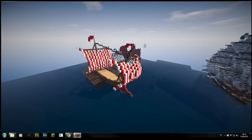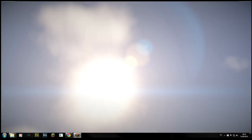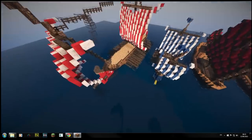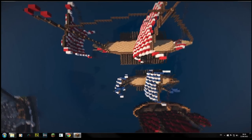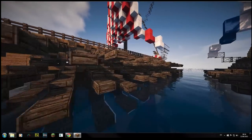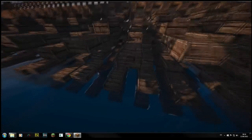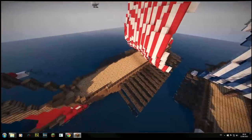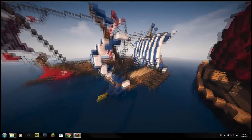Now moving on to the medieval section — switching over to the Conquest texture pack. These are the sailing-type ships. We have the trireme, which is absolutely huge — I had to upscale it a lot just to make the oar banks fit. You can see the bireme there as well, which is also pretty big but kind of dwarfed by the trireme. Both are quite simple in design. I've already recorded the bireme — I just need to edit it, so that one would be a really easy one.